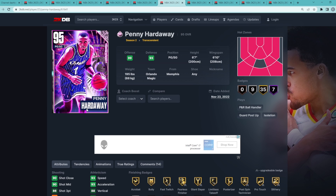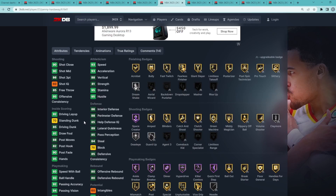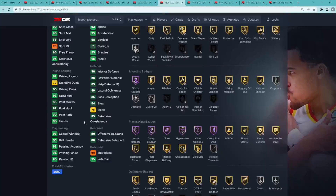Coming in at my number 6 spot is going to be the best point guard in the game — Pink Diamond Penny Hardaway. He's a point guard/shooting guard, 6'3 with a 6'10 wingspan. This card at point guard is the most complete in my opinion. He's going to be really good playmaking wise: 93 ball handle, 93 speed with ball, with amazing Hall of Fame playmaking badges like Clamp Breaker, Dimer, Hyperdrive, Killer Combos, and Quick First Step — some of the best Hall of Fame playmaking badges in the entire game.